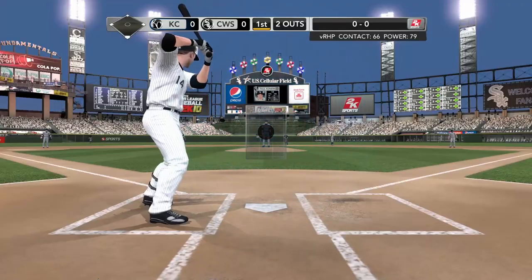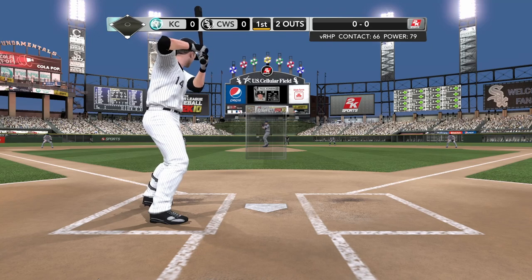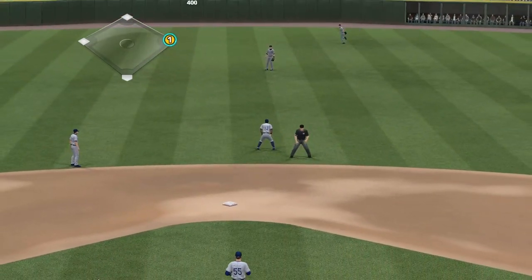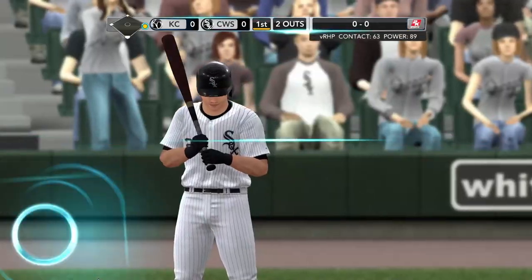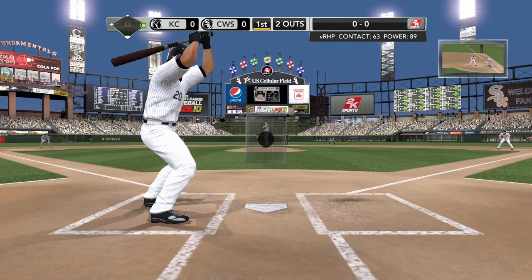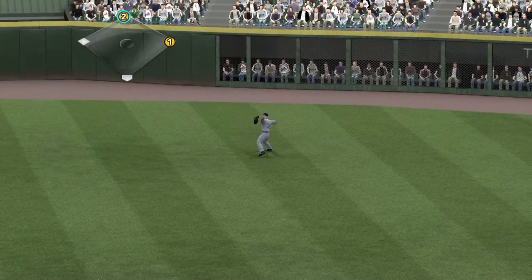And it's Paul Konerko now — he's in the top echelon of hits right now. Head up the middle. And with two down, they've got a man on board. Carlos Quinton will hit — he's number one in runs scored in the league. Mesh with a delivery, there's a swing, line drive, center field — and it falls in. Hitting streak continues.